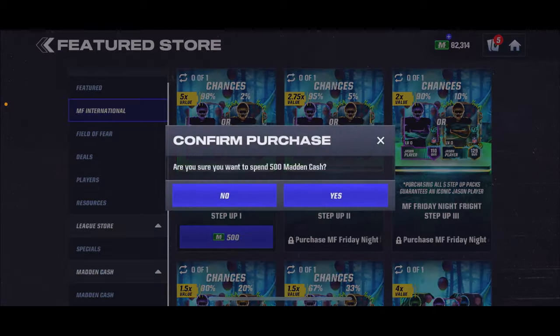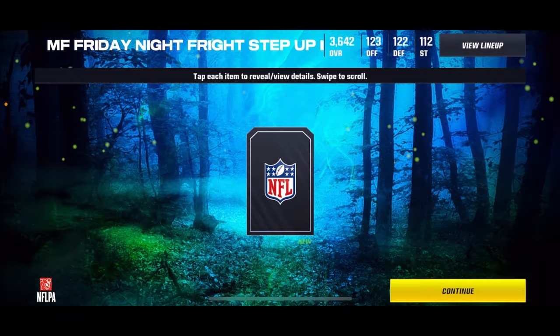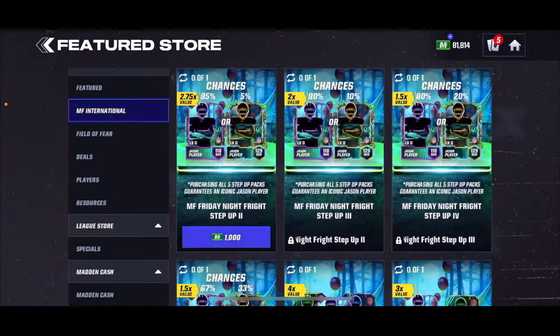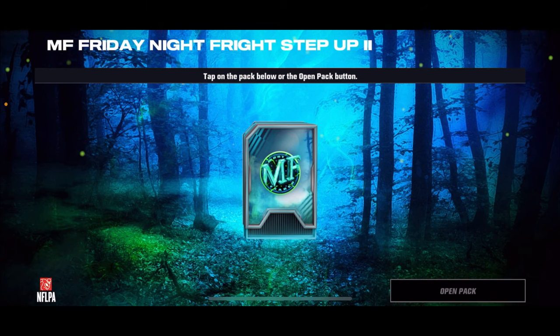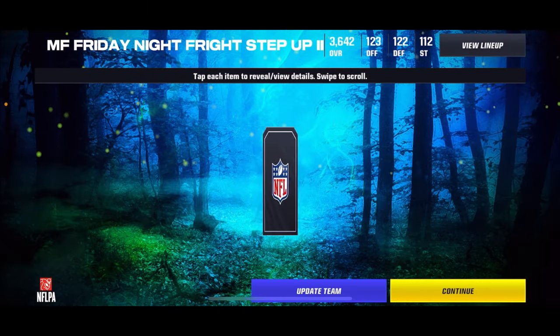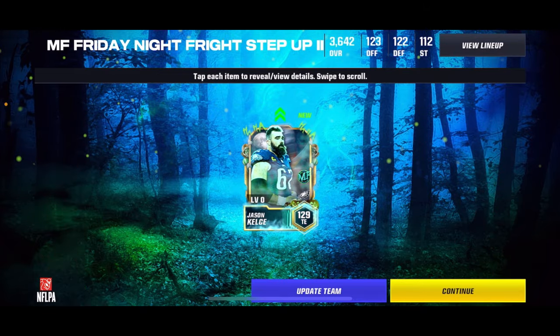Alright, so this is from this morning like I said. Here's the two packs that I have. Number one, here we go — and it's just Jason Kelsey, tight end. Number two right here, it looks like it's just Jason Kelsey. I think he's the only player, because this is a Jason player pack, so it might be just the Jasons. And there we go — Jason Kelsey, 129 overall, tight end.